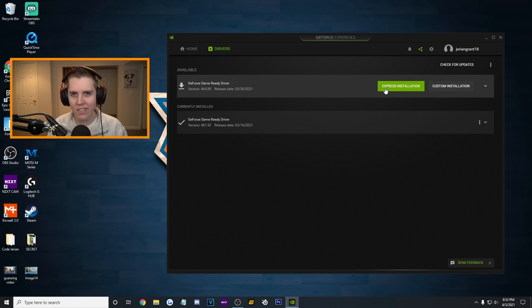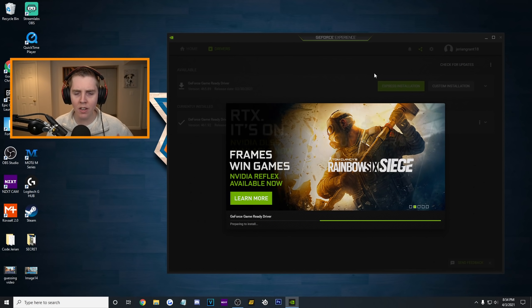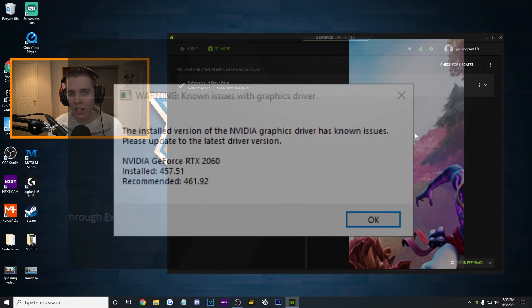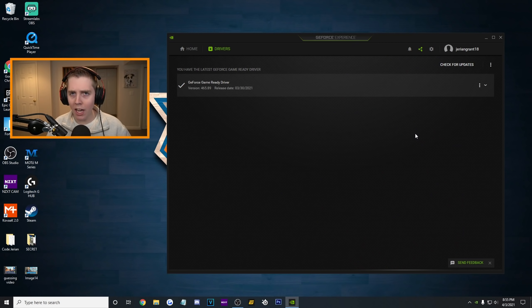Five minutes later. From there, you're going to have a little express installation button. I'm going to click it — it's now going to install. But this is how you get the most up-to-date driver; it's the safest option. I'm usually on up-to-date drivers and they do me pretty well. I'm now on the latest game-ready GeForce driver, and I will no longer get the annoying in-game message. My drivers are completely up-to-date.